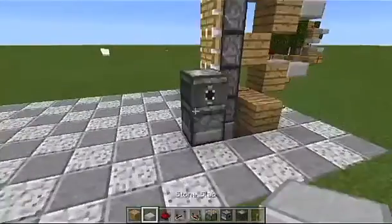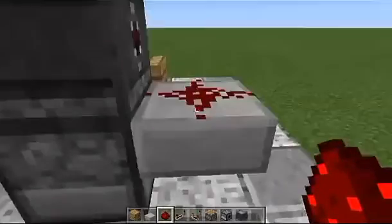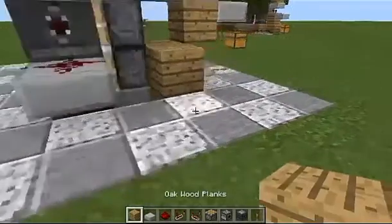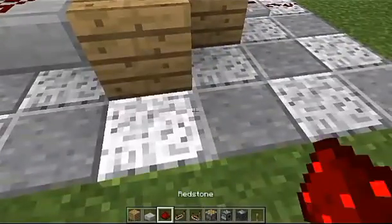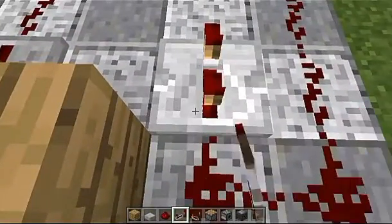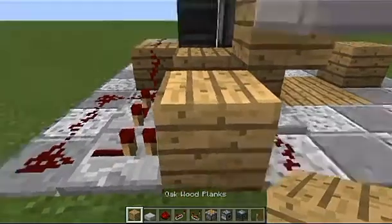Take a slab and place it right here. The reason you're using a slab is because we're putting redstone dust on it — if this were a full block it would power this block, which is something we want to avoid. Now place a regular block down here, take redstone dust and put it in a line like this, then come around just like that. Take a repeater, place it here and set it to four ticks, then place another repeater here set to no ticks, and put a block right here.